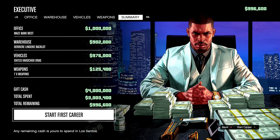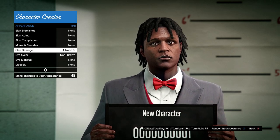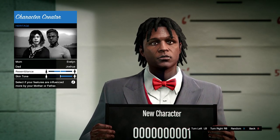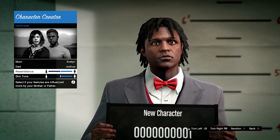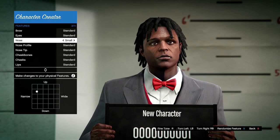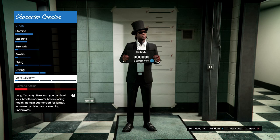Let's build my character. My mom is Evelyn and my father is Joshua, with about a 50/50 mix — I think I ended up doing my dad a little bit more than my mother in the very end. Other than that I changed my nose because I don't like it, so I tightened it up a little bit to make it small.